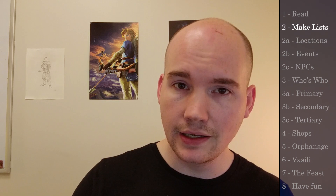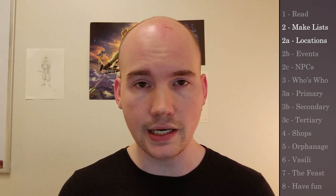The first step in preparation is to actually read the chapter. If you haven't done that, go make yourself a nice cup of tea, pause the video, read it through, and come back. Once you've read the entire chapter, it's time to make three lists. The first is a list of all of the locations that are within Vallaki or just outside of it. There are ten of them in the chapter.